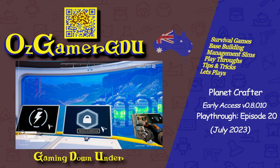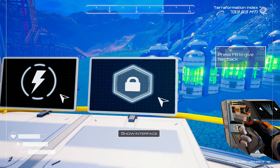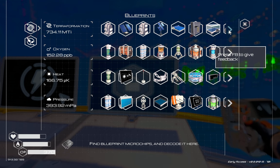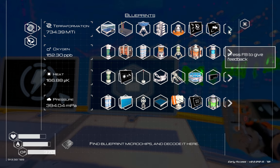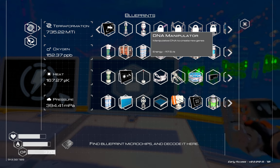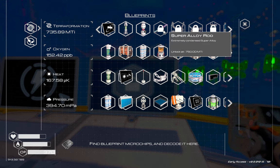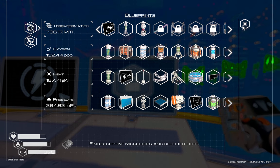Hello and thanks again for joining me for another episode of the Planet Crafter. In the last episode we were looking for super alloy rods, and they're actually the next thing to unlock. I was doing a bit of running around and the DNA manipulator unlocked, but the super alloy rods are not too far away.